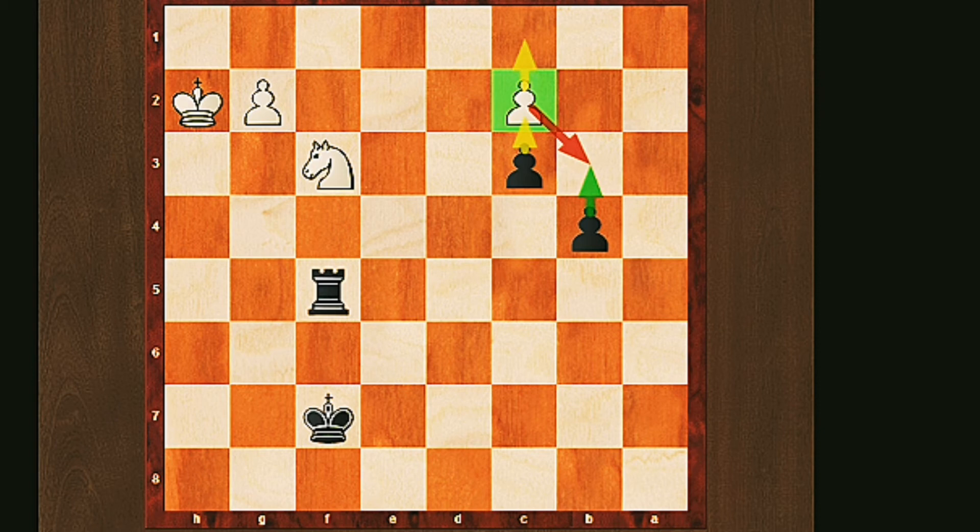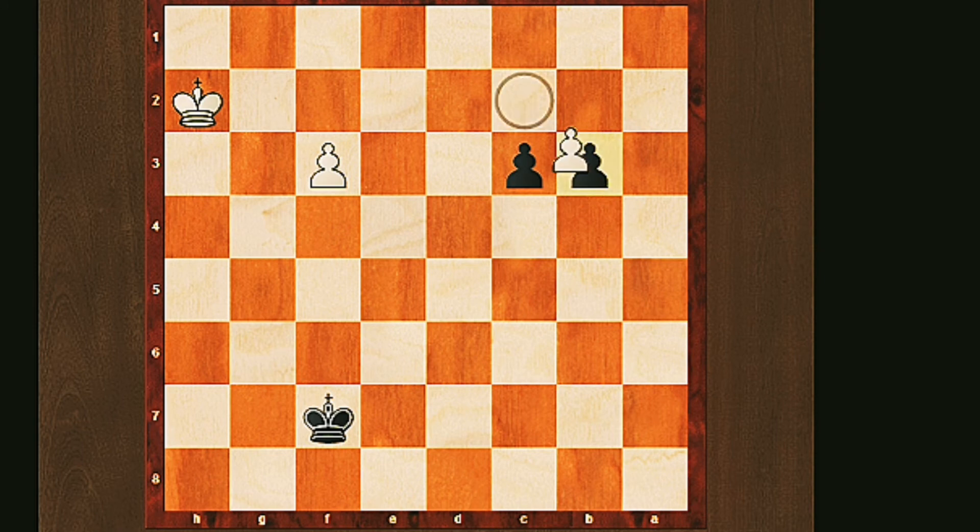The only piece the white team has available to help is their knight. So in comes a very ruthless move: we slap off the knight. The white team is forced to take back and then we continue with our plan and get ourselves a queen. Unfortunately the pawn on b5 will never see the light of day after — yes, you guessed it — queen to b1.